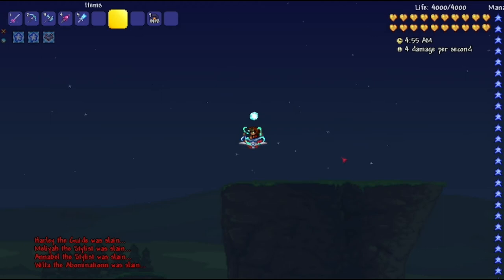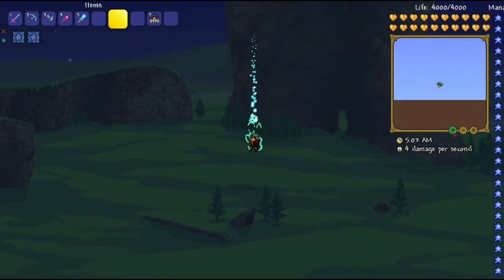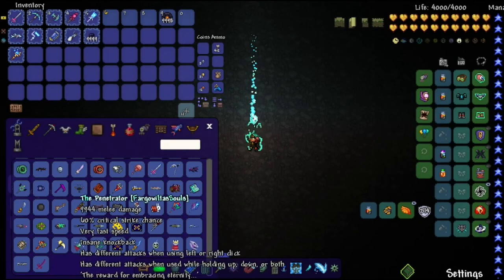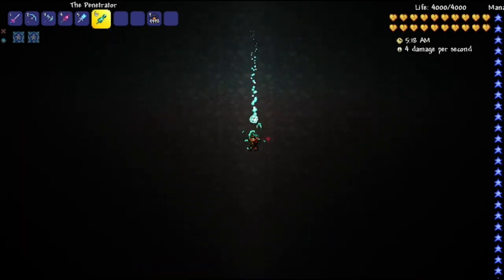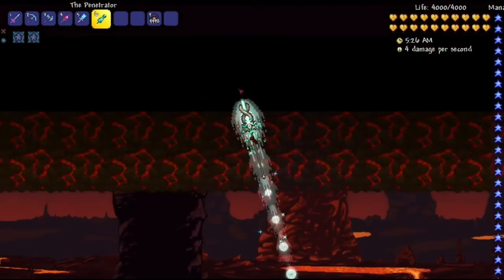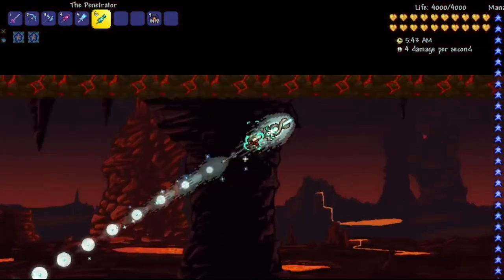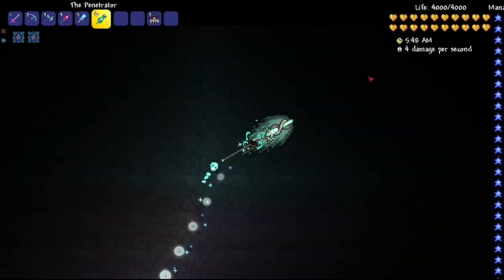And as you can see, there is nothing on the map anymore. Let me just use the penetration to move around a bit faster. I'm telling you now — there is nothing on this map. Everything, and I mean everything, is gone. This is hell, going through all of it. And no, this isn't like an edited world. Everything is deleted. Literally, the entire map is empty and blank.